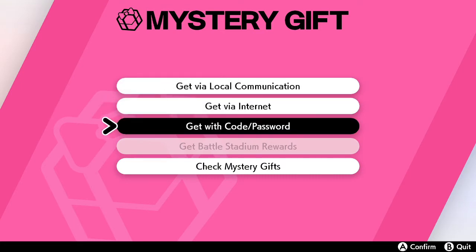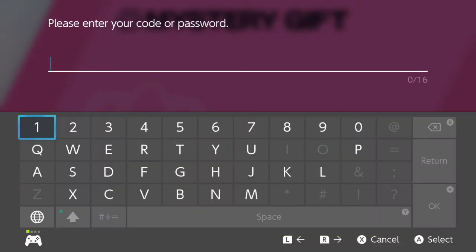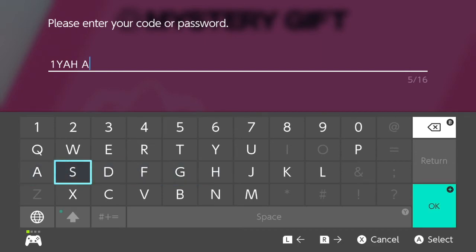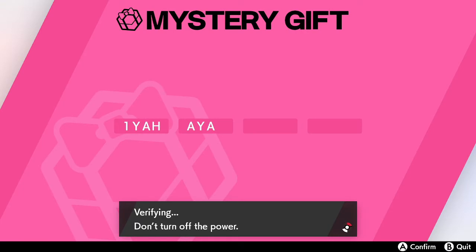Then we're gonna have to do the same thing over for the other three pokeballs. For this one, the code is 1-Y-A-H-A-Y-A. Let me double check that real quick — yes, it is. It should be.